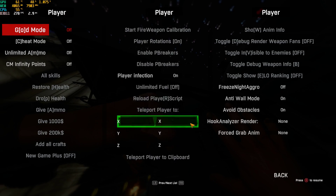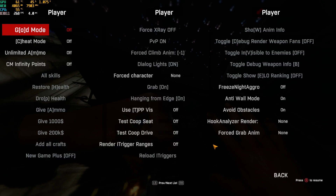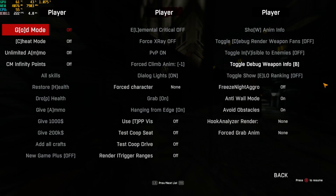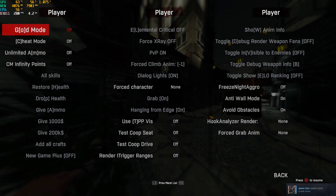Teleporting, infection — these things you should not be using anyway. Show animations, anti-wall — just animations in general, bugs and stuff. You should not be using these anyway.